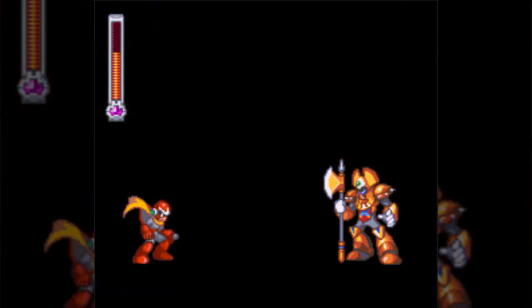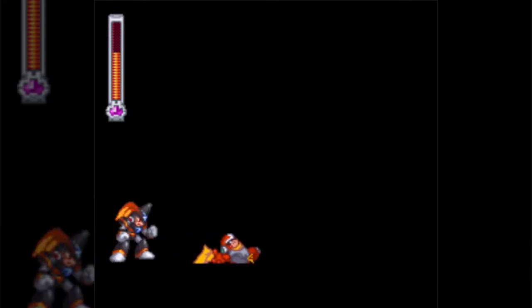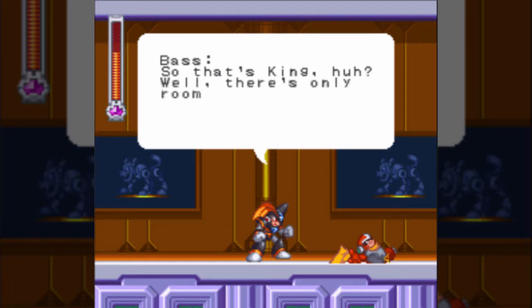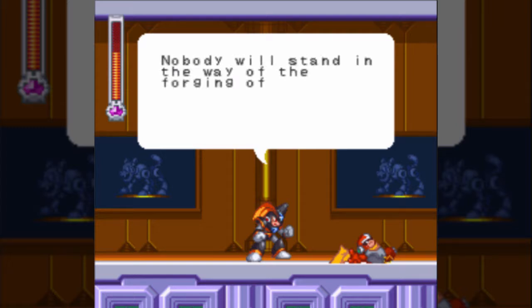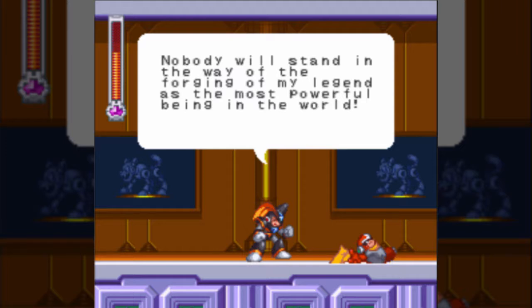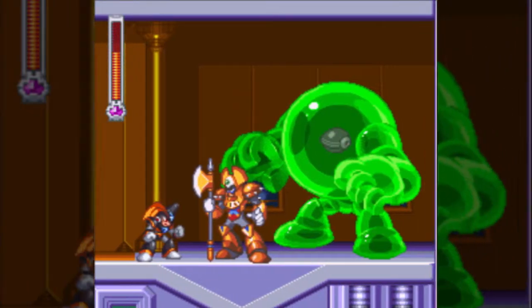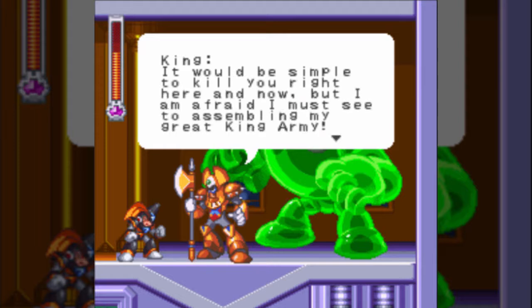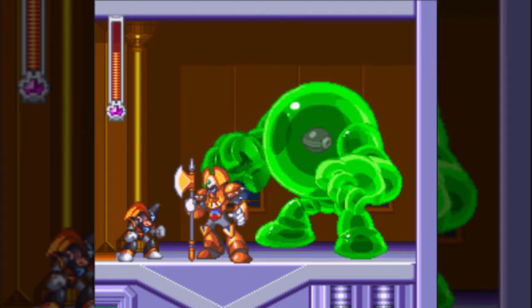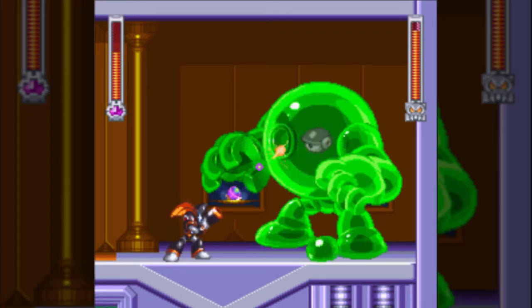King calls Bass an annoying little pest, and Proto Man gets knocked around pretty badly. Bass says there's only room for one strongest in this world, and that nobody will stand in the way of his legend as the most powerful being. King then sends the Green Devil to deal with them. Let the fact that the game starts off with the devil as the boss be a sign for the difficulty. Although as Bass, the Green Devil is the easiest devil in the series — you can just stand here and he'll never touch you.